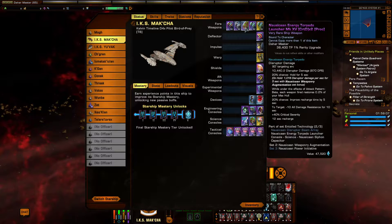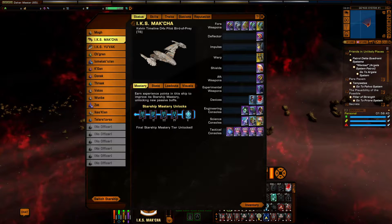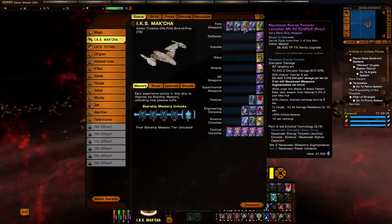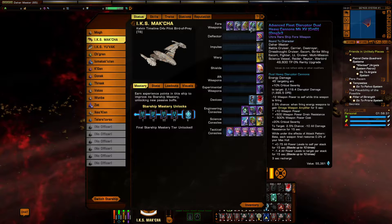Something a little unusual for me — in this build we actually do have a torpedo. We are using the Gnosticon Energy Torpedo Launcher, which you can get from the story mission Echoes of Light. We are using this in conjunction with the science console the Gnosticon Siphon Capacitor, and we will talk about that later. We also have two Advanced Fleet Disruptor Dual Heavy Cannons to finish off up front. These come from the fleet — you need Tier 2 in the engineering facility to purchase Advanced Fleet weapons.